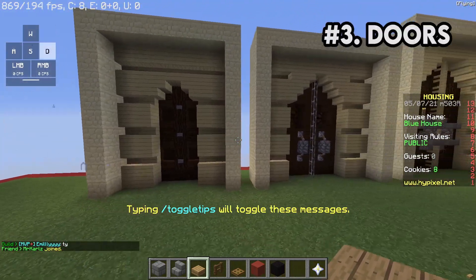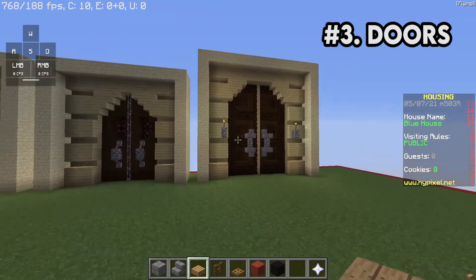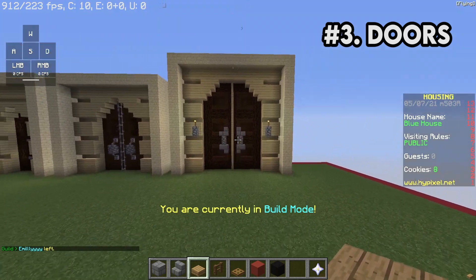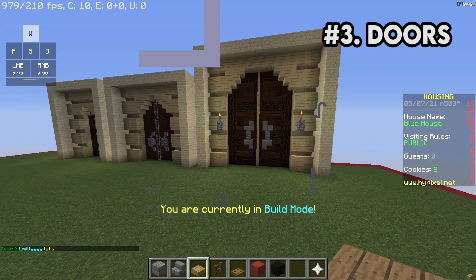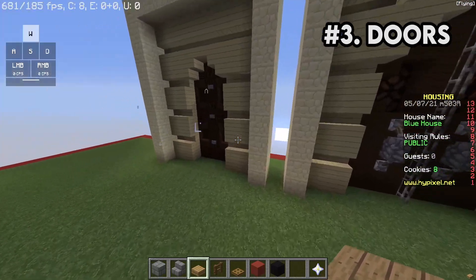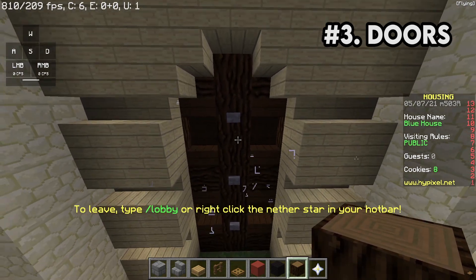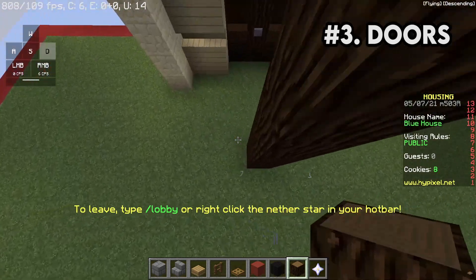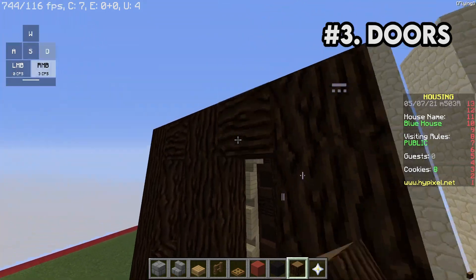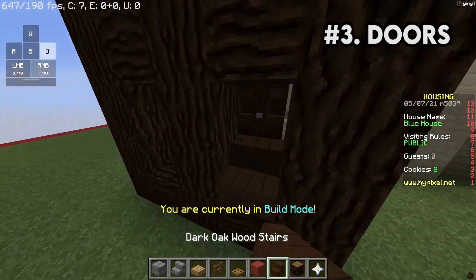Now I want to talk about door design. I did some designs — a 3-wide door, a 5-wide door, and a 7-wide door. I think the first two are the most important. What I tend to do is make grids on my door design, which really gives it more detail and it's easy to do — you just go up and across like so. Then you get the dark oak stairs and add these grids to the door. Really nice way to spice your door up.